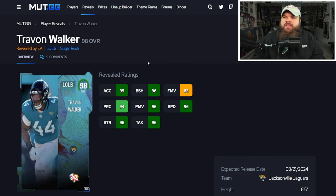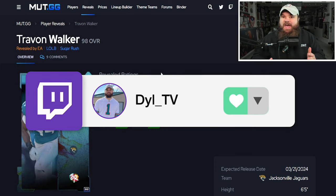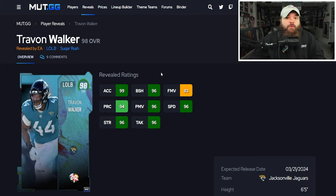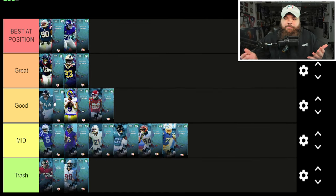Trayvon Walker as the log-in reward: 96 speed, 99 acceleration, great physical stats off the edge, good block shed and power moves — finesse moves a little lower. Getting Edge Threat Elite for zero AP is really nice. My main issue is: what role does he play in the most effective defenses right now? X-factor rushers can instantly shed even Secure Pro lines. He doesn't get Lurk Artist for zone drops either. I've had trouble figuring out where he fits — he's a free card and I don't hate him, but I just don't know where he slots in.